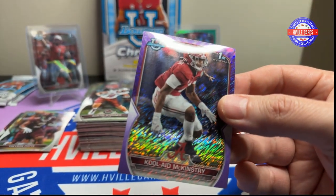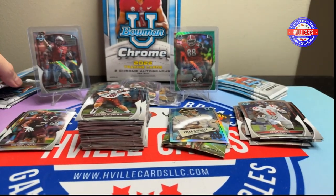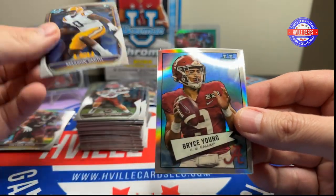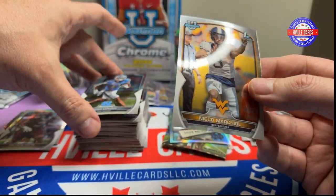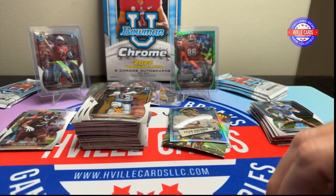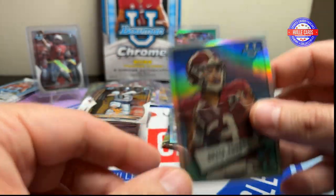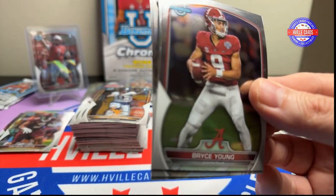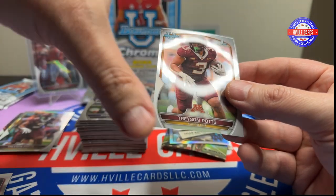So you get one of these out of a box, I believe — it's not numbered, but it's a nice pull. Six packs remaining. We've got Mason Smith, Bryce Young, Josh Downs, and Nico Marichal. Not a first for Josh Downs — very upset. Josh Downs' brother Caleb just entered the transfer portal from Bama. He was probably going to be our best defensive player, maybe even the best player on the team next year. Very sad. Bryce Young, Isaac Rex, Ryan Helinski, and Trace on Potts.